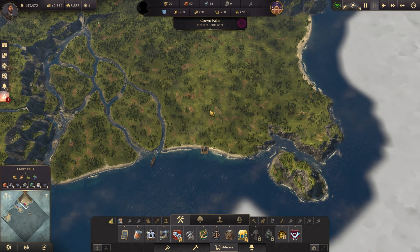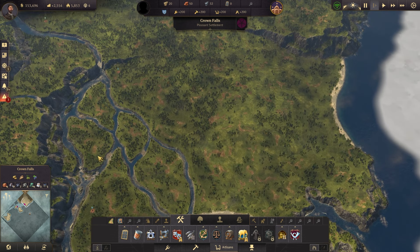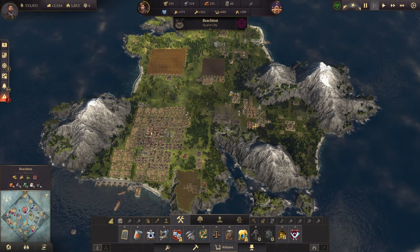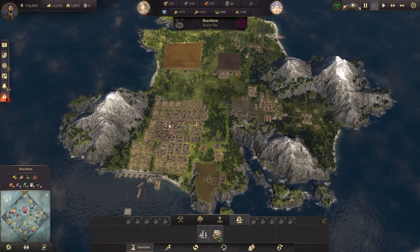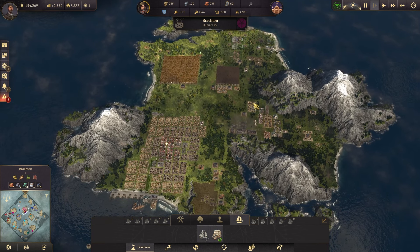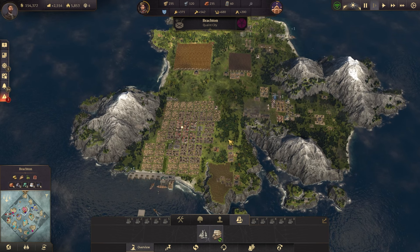The first thing we are going to talk about are your islands. In Anno 1800, by the end of the game, you will be settling multiple islands. You can have big islands like Crown Falls, or smaller ones. The size of your island matters a lot — we're going to need a lot of room to build farms, houses, harbor area stuff, and production buildings. The bigger your islands are, the better, so I recommend going for large islands early on.